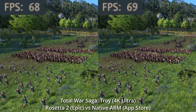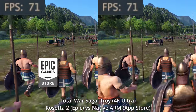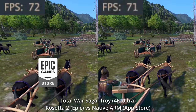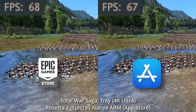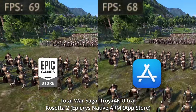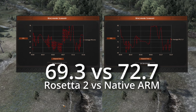And this is exemplified in the game Total War Troy. This game is available on the Epic Games Store as an Intel build which you can run through Rosetta 2, but it's also available as a native ARM build if you buy the game through the App Store. However, you can see in this benchmark that the two versions run very similarly, with the ARM version showing less than 5% improvement over the Rosetta 2 version.